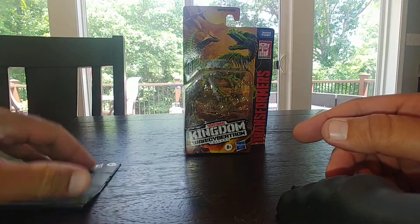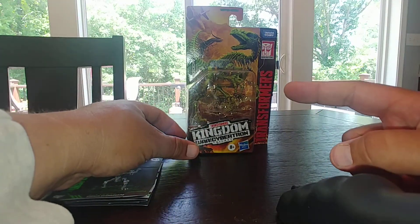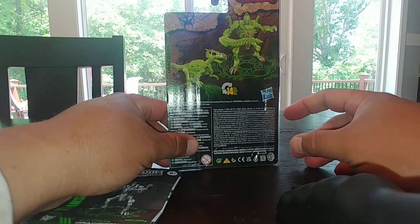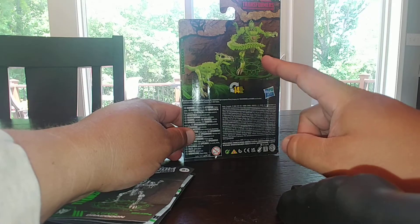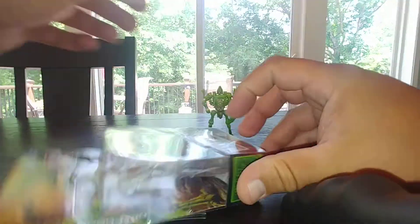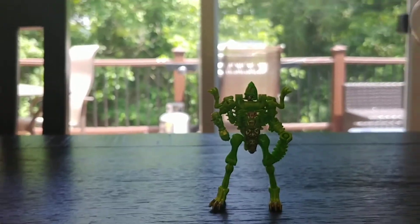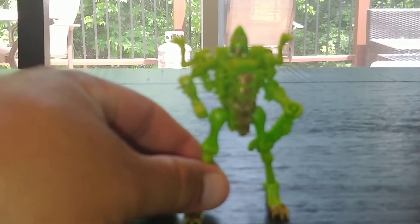Setting this aside, here is the box art — it's the standard one-card format with details on both sides. On the back you've got 14 steps from beast to robot mode. He is a Maximal, so we're going to maximize here. And here is the aforementioned Dracodon in his robot mode.